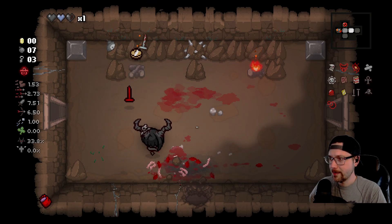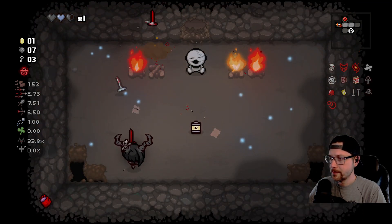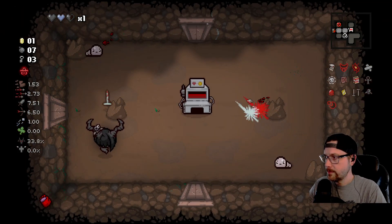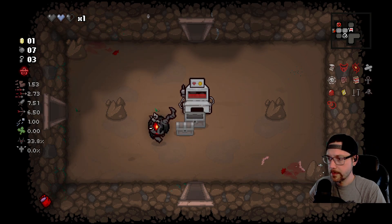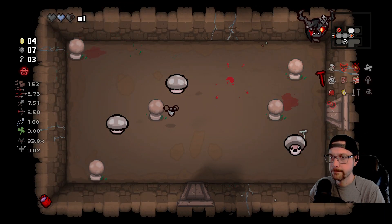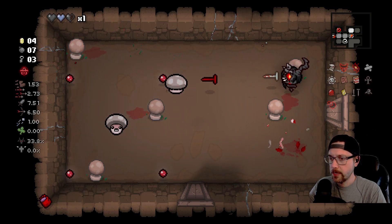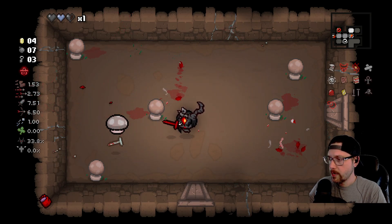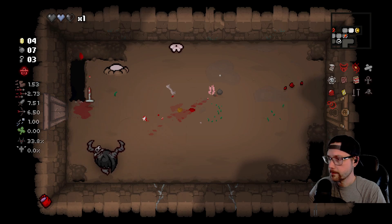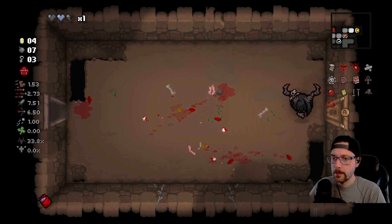Forgot about that — that was Ocular Rift sucking all the enemies into it. Yeah, we badly need tears right now. Need like Squeezy or Binky or something. I guess we got spectral tears now, so we can shoot through rocks and stuff. Alright, let's see what we got in our shop.